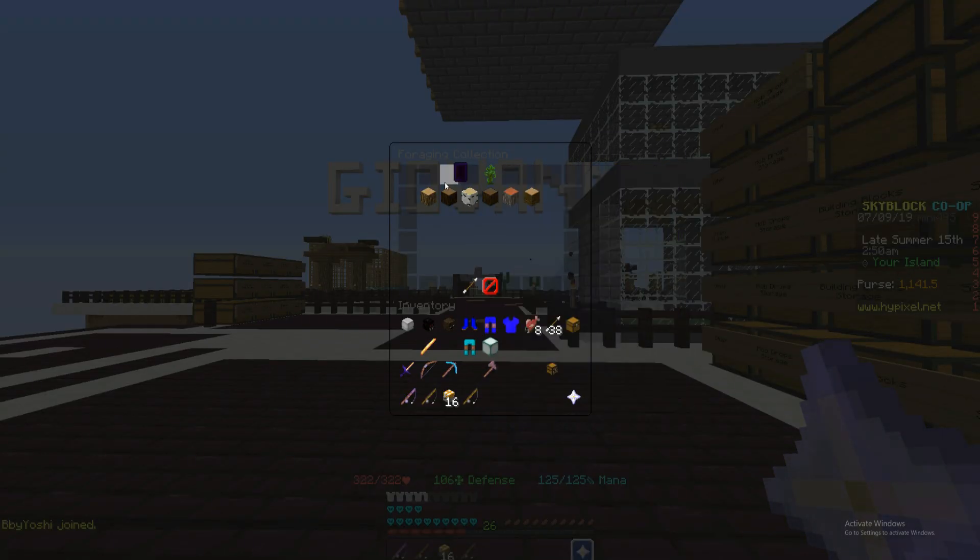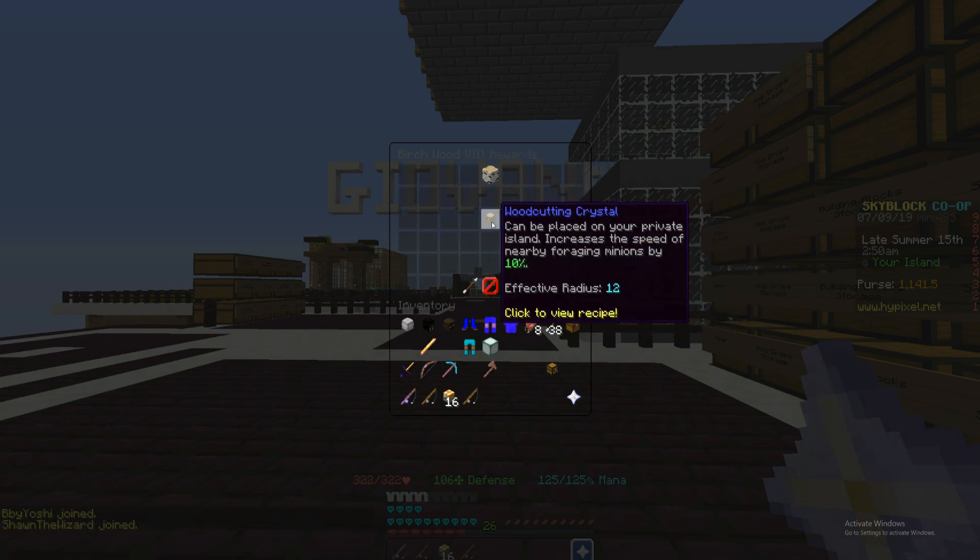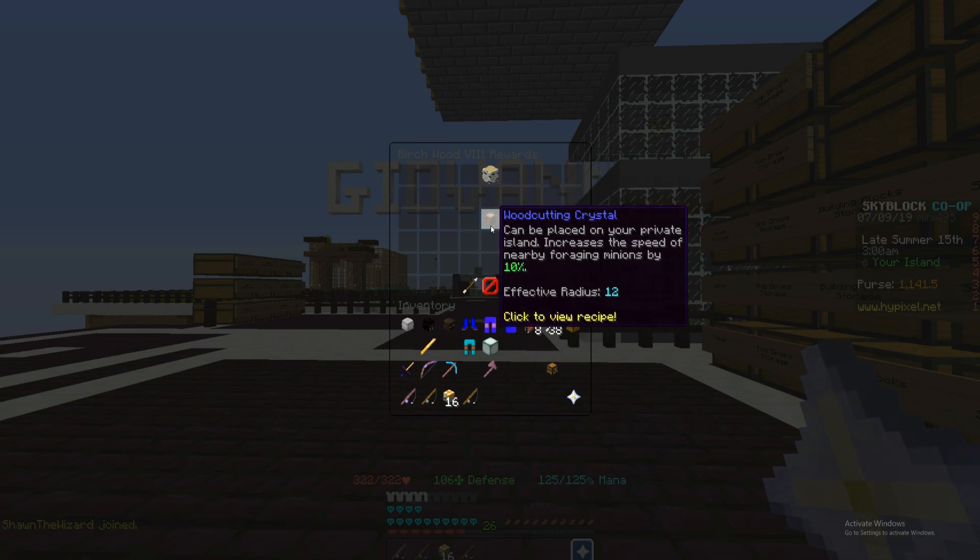They added a few new items in collections. The first one is the woodcutting crystal, which can be placed on your private island and increases the speed of nearby foraging minions by 10%. This crystal is kind of useless in my opinion because why would you want minions for foraging?